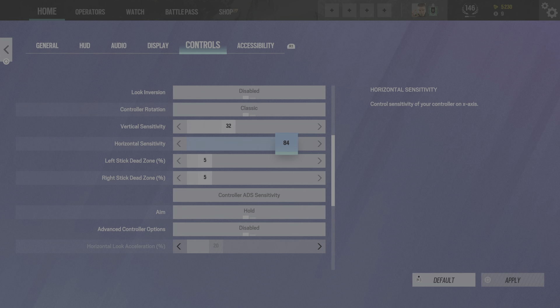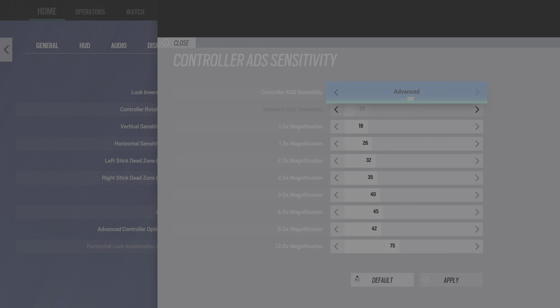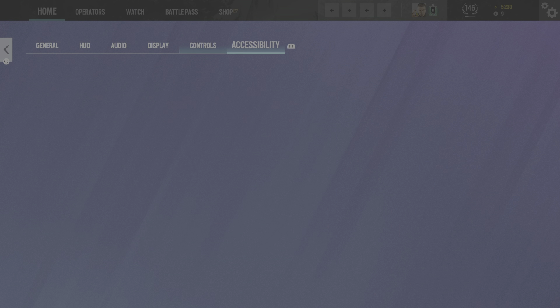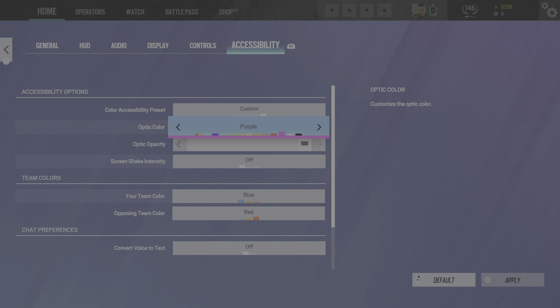I'm always keeping my horizontal in between probably 80 to 86, and I keep my vertical always no less than 30. The max — this is the highest — I have it at 32. Those are the recommended settings.